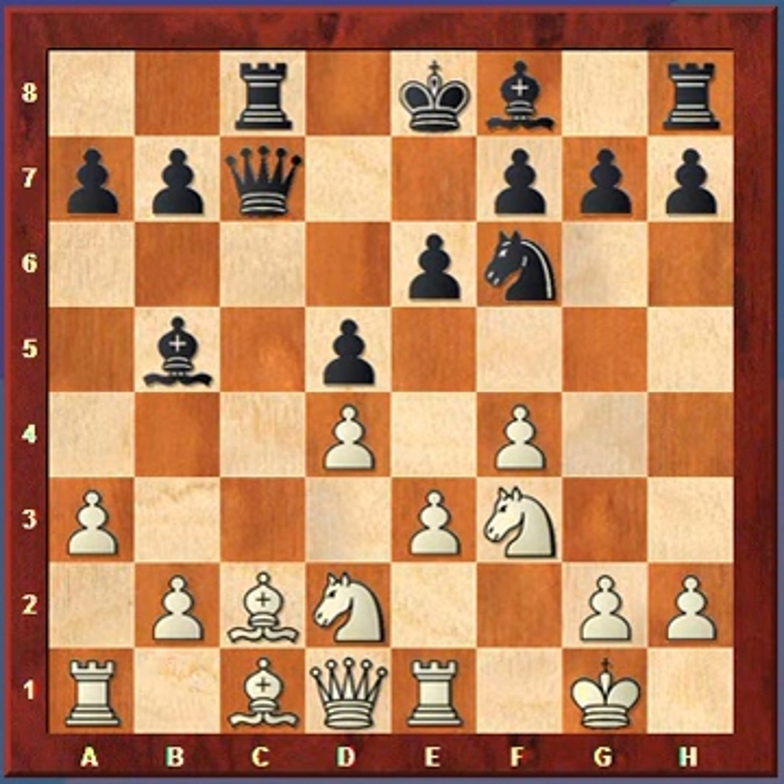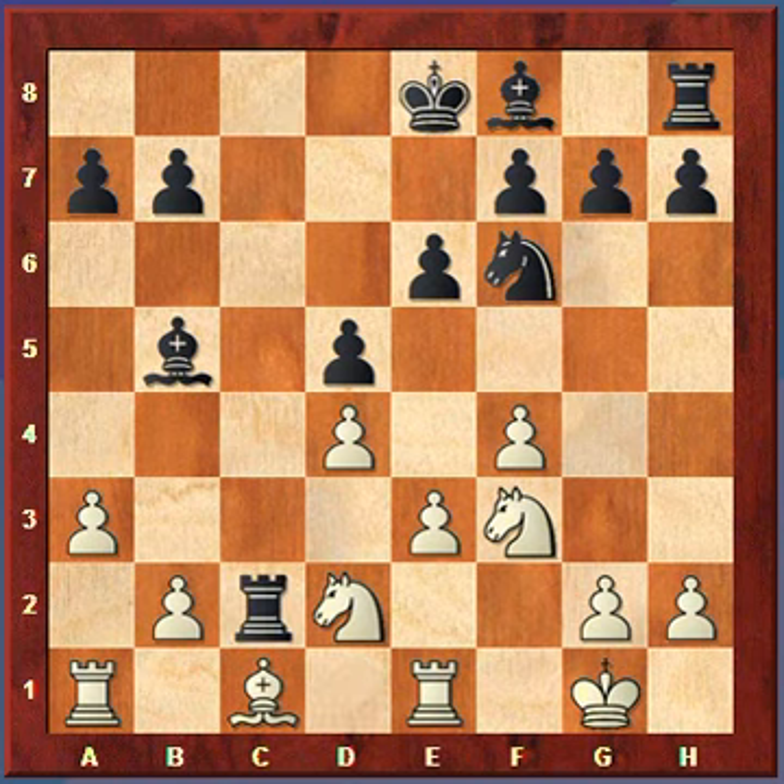So bishop takes c2, queen takes c2. As we can see, black has a very firm grip on the c-file. White's pieces are basically paralyzed without hardly any moves, so white decides to exchange its inferior queen — for black, it's definitely a superior queen — so queen takes c2, rook takes c2.